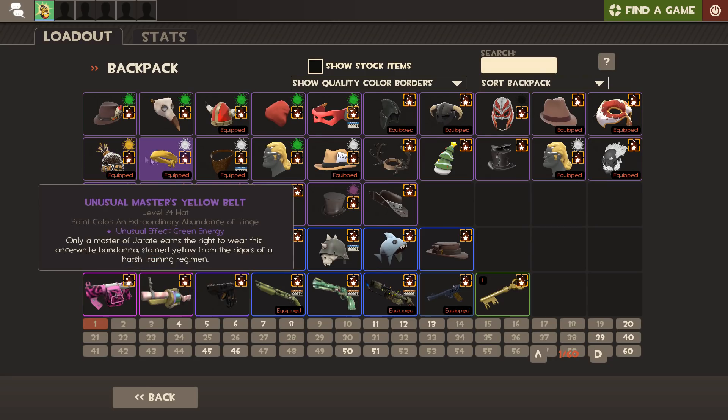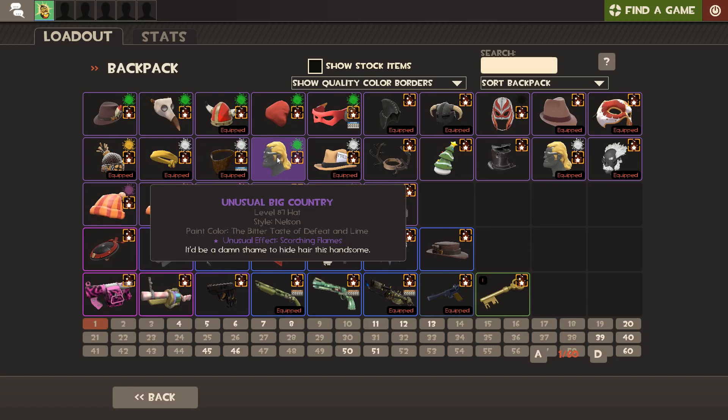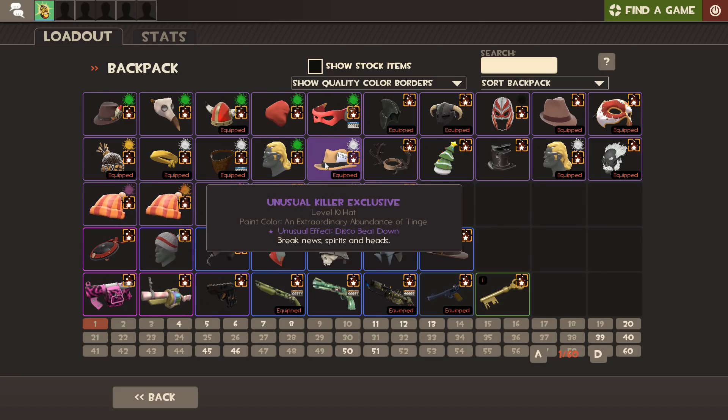Then we're on to Sniper items. We've got Green Energy Yellow Belt and Purple Energy Villain's Veil, which is also Strange - it's up to the top level of Strange with 16,000 points. Those two together make white energy. Then we've got Big Country with Scorching Flames, and Killer Exclusive with Disco Beatdown. I love Disco Beatdown - it was such a highly rated effect when it first came out in the Gen 2 wave. Everyone thought it was going to be the next Burning Flames tier, but then there was an absolute plummet in price. I thought you guys were crazy, so that's when I picked this one up.